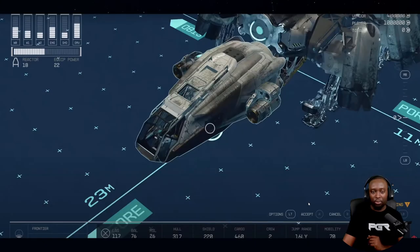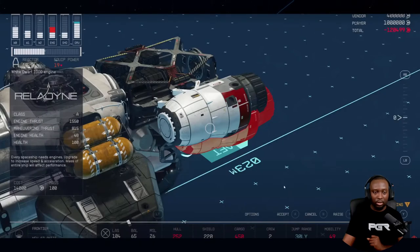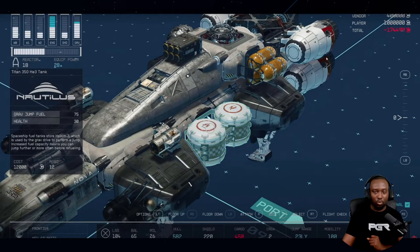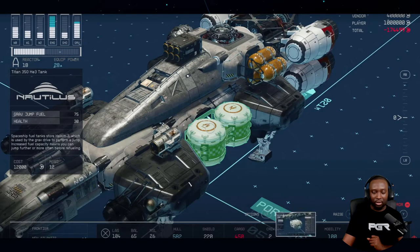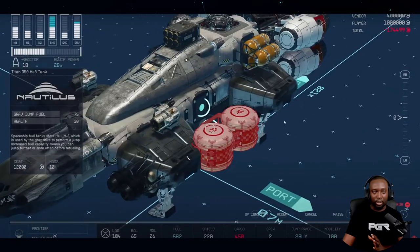It looks like you can just drag and drop pieces — it seems very simple. You can attach and detach thrusters. This one looks like a White Dwarf 1000 engine, and as he attaches it you can see the engines fill up and the stats update automatically.